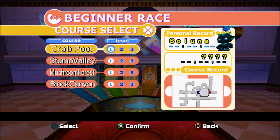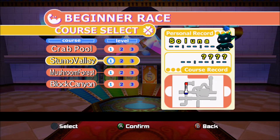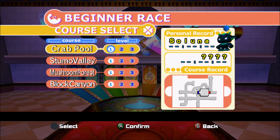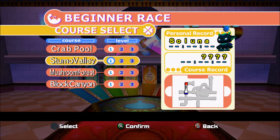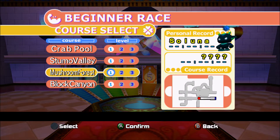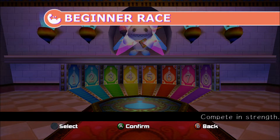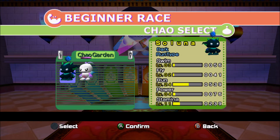We have four courses: Crab Pool, Stump Valley - though here it looks like 'Stumo Valley' with the P cut off - Mushroom Forest, and Block Canyon. Each one tests a different skill: Crab Pool tests swimming, Stump Valley tests flying, Mushroom Forest tests running, and Block Canyon tests power. Because our Chao excel in different areas, we're going to alternate which Chao I use. Off screen, I'll make sure each Chao completes all the karate and races. On screen, I'll show each one completing roughly half the races.